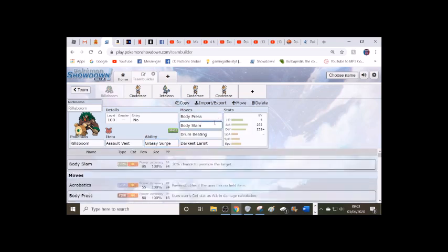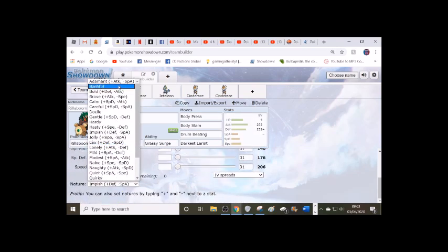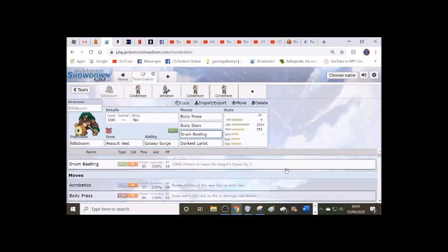Body Press and Body Slam — that's Fighting and Normal type — so you've got most of your attack coverage, hitting most things neutrally apart from Ghost. Drum Beat for the Grass, and Darkest Lariat. So you've got Grass, Fighting, Normal, and Dark. Max out Attack and Defense, because HP is already pretty good so I thought just put it into Defense. I meant to do Adamant — not Impish — just be decently bulky, at least physically, and not get hit by anything on the special side, and just hit hard. I don't think Grassy Surge will change up how it's used too much, but it'll be a nice boost to Drum Beat, and it lowers the target's speed by one — that's nice.